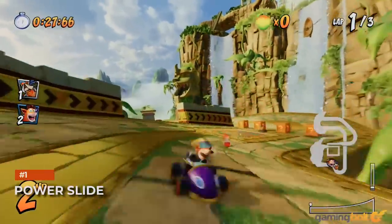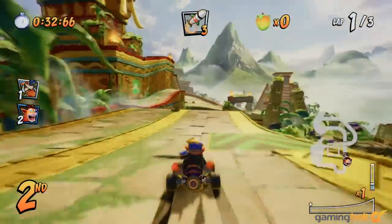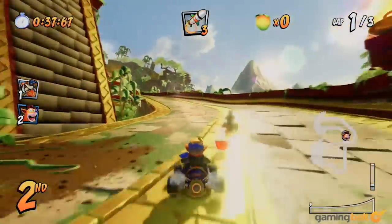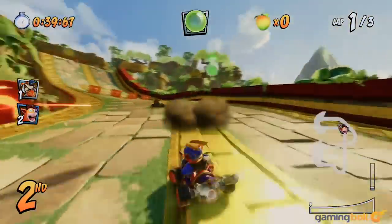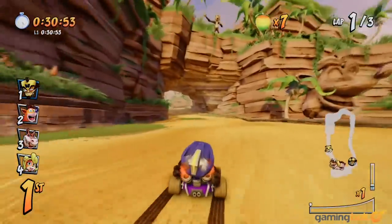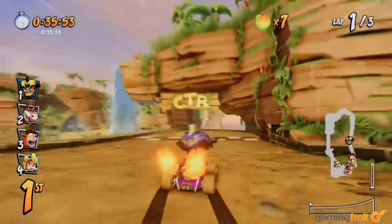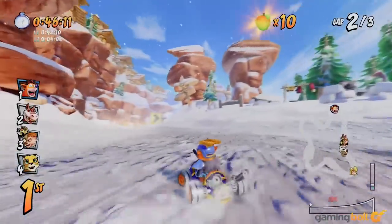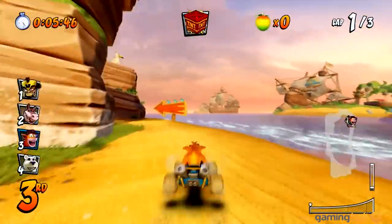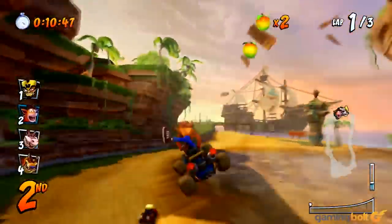Power sliding is the bread and butter of Nitro-Fueled, just as drifting is in any other kart racer. But drifting here works a little differently. You hop with any one of the shoulder buttons and steer into the jump. While you're doing so, a meter will quickly fill up on the bottom right corner of your screen. At the right moment, hit the opposite shoulder button and you'll receive a short boost. Wait too long and you'll overheat, losing the opportunity for a boost. But time it just right and get the meter to the highest possible level in a short window, and you'll receive a pretty big boost.